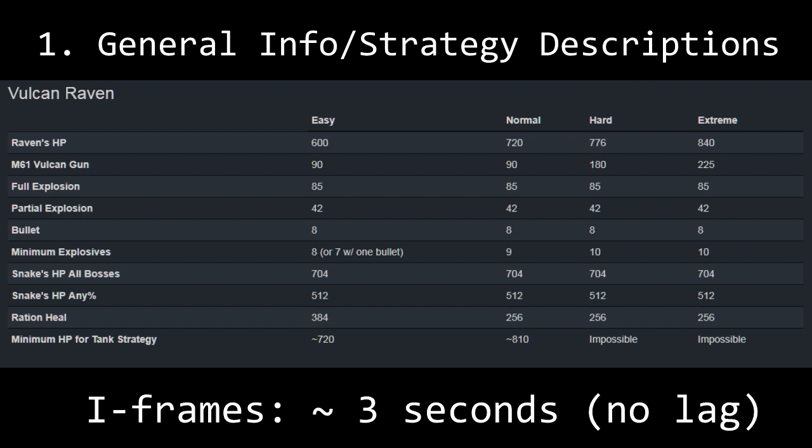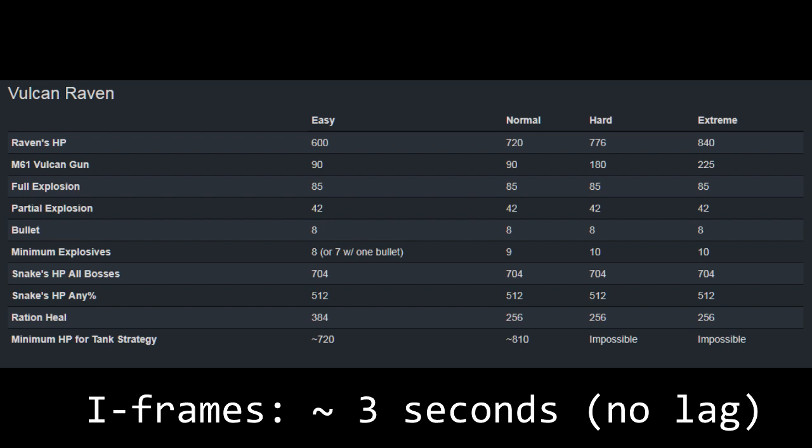The statistics for Raven are pretty straightforward. Depending on the strategy you use for easy or normal, your HP and rations will make a big difference. Snake's HP with the any% route will be less on easy, normal, and hard unless you decide to fight wolf 2. Notice that on easy, you can finish the fight with a bullet if you do full explosive damage on all other attacks.